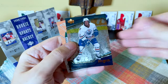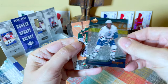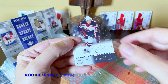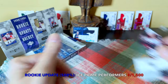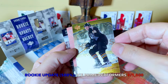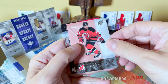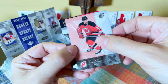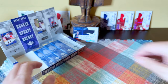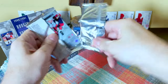Continuing on — there's an Anson Carter Black Diamond, very orangey metallic looking. There's Manny Fernandez, and we have another Prime Performers — it's a Sakaris rookie card. There's obviously a Mario, very nice, and we have a Scott Neidermayer. That Mario is numbered to 1999 by definition.